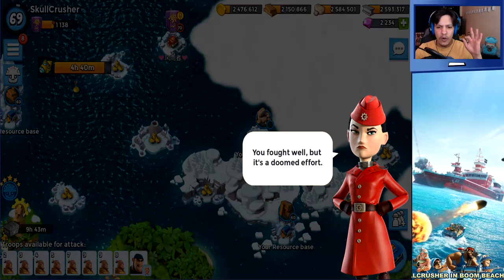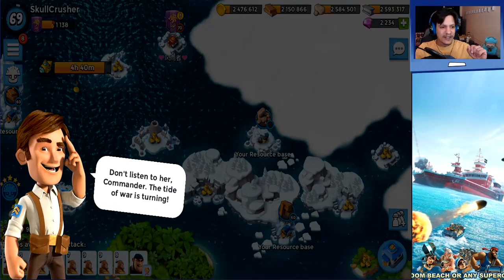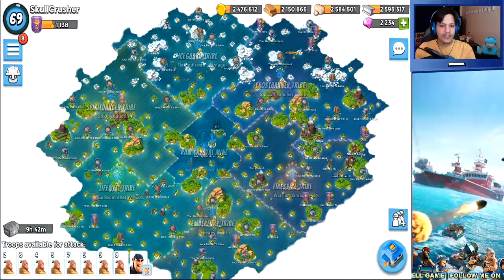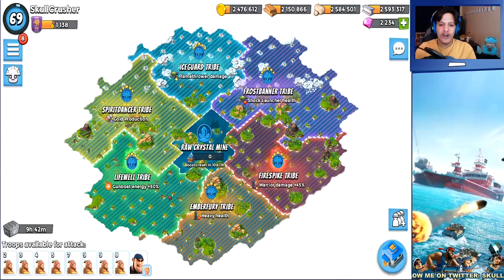Captain Everspark, you fought well, but it's a doomed effort. Here's my friend — don't listen to her, Commander, the tide of the war is turning. So there we have it: War Factory done — boom goes the Dynamite — with the benefit of the boosted Fire Spike Tribe Warrior damage.